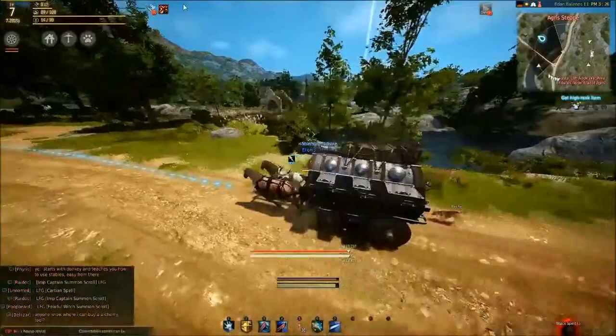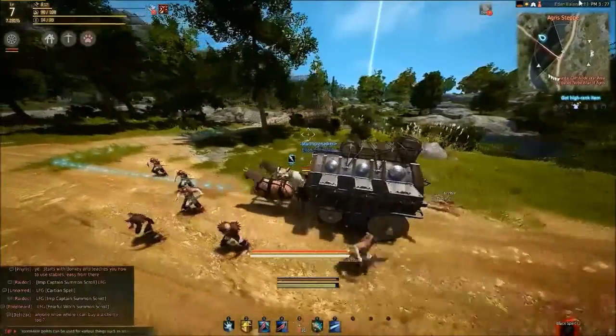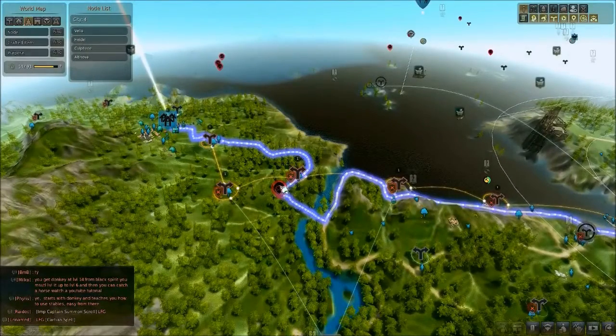One thing to keep in mind is that when you're carrying trade goods, you can be attacked by bandits, which are marked on the map by a red icon. These are pretty easily avoidable, and they don't do a whole lot of damage to wagons anyway, so normally you won't have to worry about them.